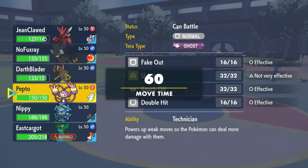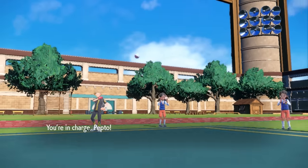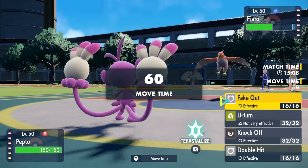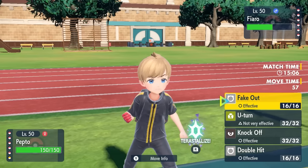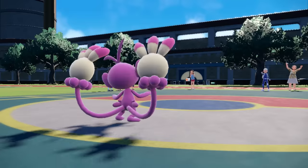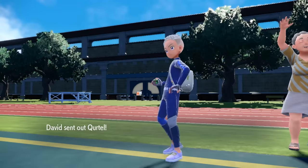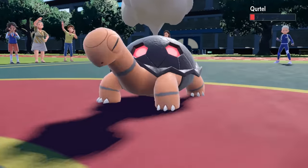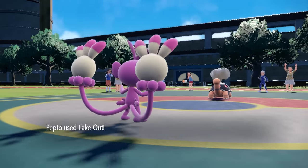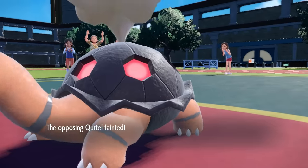I decide to go into Ambipom, which seems pretty important. I can do really good damage to a lot of things with these Fake Outs. I know it's not quite going to knock out Talonflame, but I go for the Fake Out regardless - and they switch right into Torkoal. Torkoal switching in is kind of bittersweet. I'm fine with it mostly because while it comes in and gets that Drought, I do now just finish it off with that Fake Out. It's more than likely holding Heat Rock, so the Sun is going to stay up.